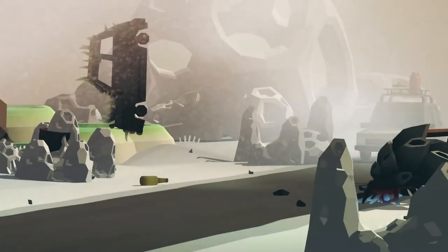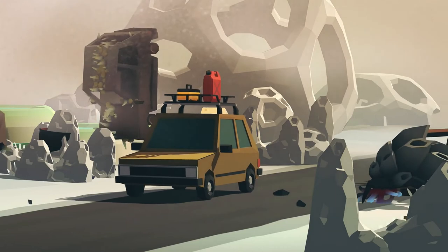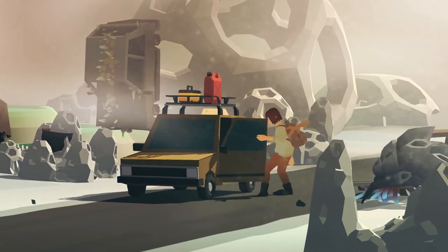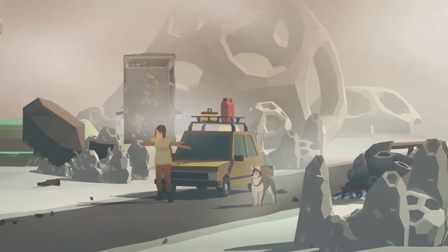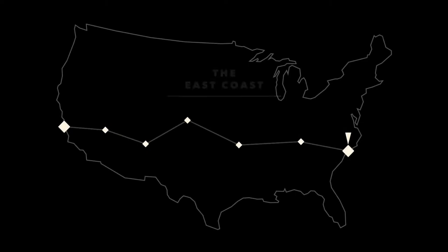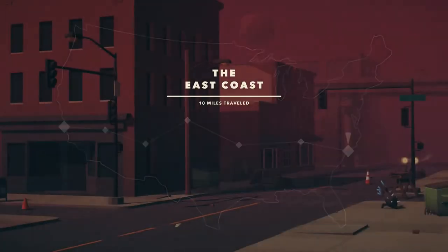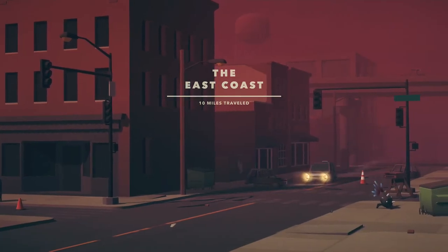That was the introduction of Overland, and to be honest there's not much to say about the lore. As you just saw, it seems that an asteroid hit the Earth, and because of that our planet is now populated with hostile alien life. For some reason that will become only partially clear once you finish the game, you're in the eastern region of the US and you have to cross the entire country. The lore is definitely a bit too simple, but I'll talk about this in more detail later.